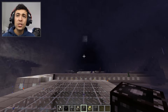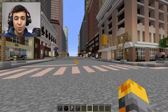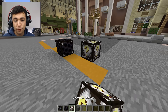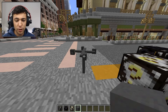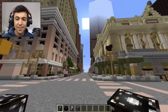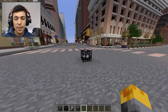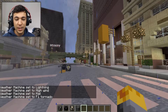Now it's time to go ahead to New York City and try out the tornado. We're now in the center of New York City, still rendering a little bit. Let's put down our tornado siren, our weather radar, and also our anemometer. There is a bit of wind going on around here, even in New York streets. And the weather machine — I'm going to put it right in the center of these four streets. Right click for lightning, then high winds, hail, and F1 tornado.